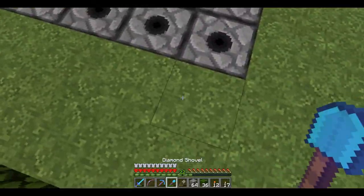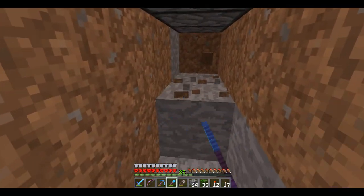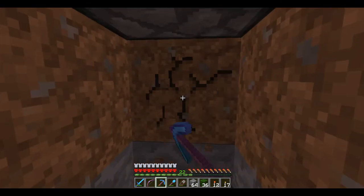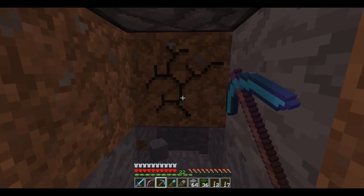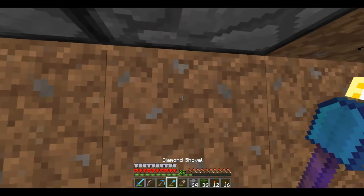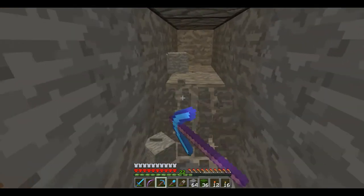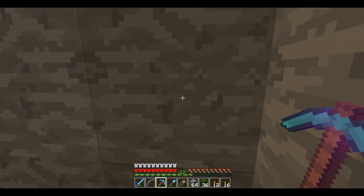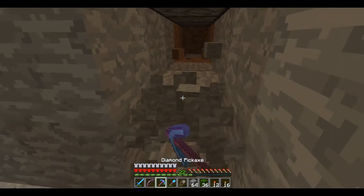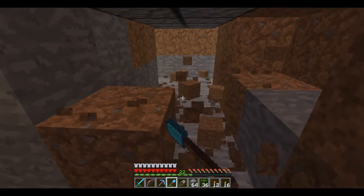We'll go two underneath, and that's all that needs to be dug - just two. Okay, is that another one? Yep, one more. One more. So then we'll put a torch here and go six that way - one, two, three, four, five, six. And one, two, three, four, five, six. And this will be the underground redstone portion.